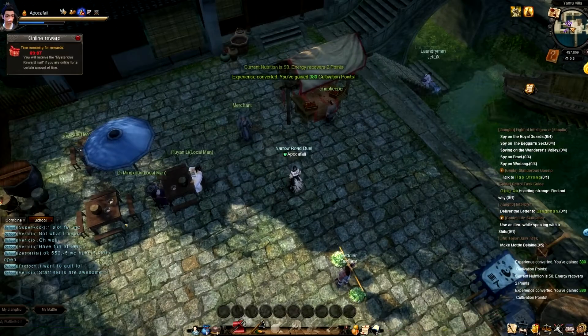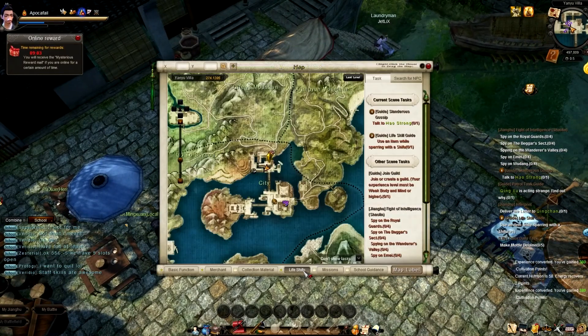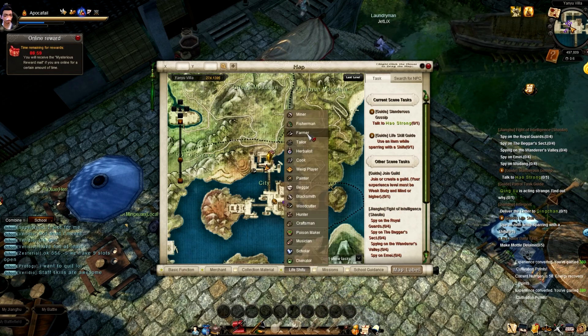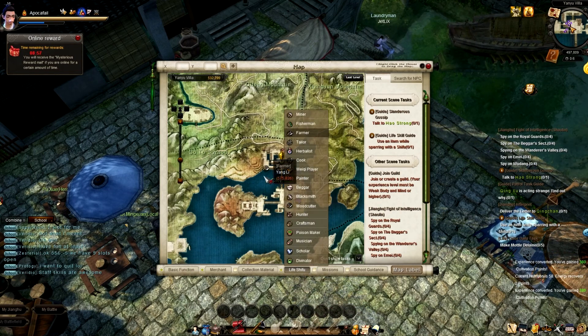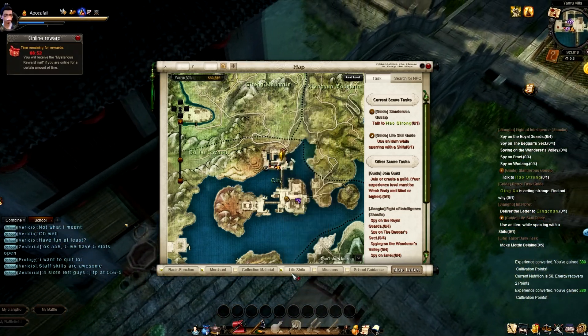Hey guys, this is a quick tutorial on farming in Age of Wushu. The first thing we want to do is press M to open up our map. Click on Life Shifu here at the bottom to open up a list of Shifus. Find the farmer, left click it to make its icon appear, then left click it to auto path to it.